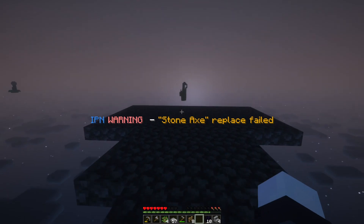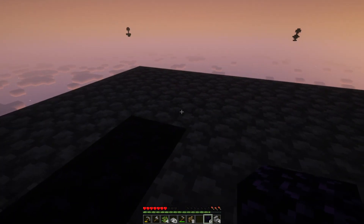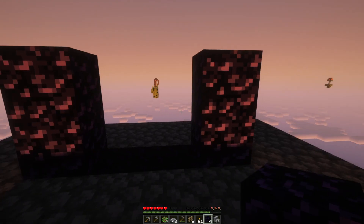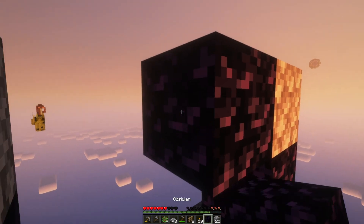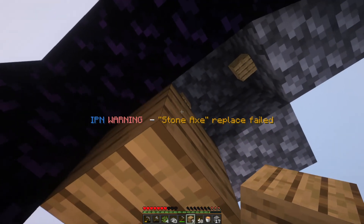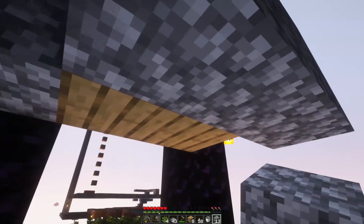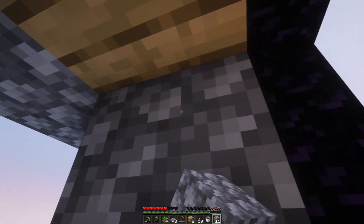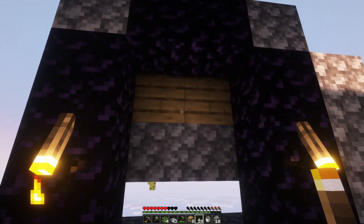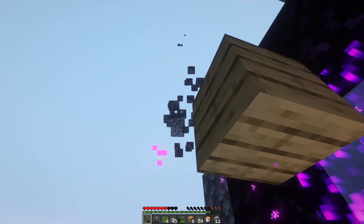I have this platform thing where the nether portal is gonna be. To light the portal I'm gonna have a bunch of wood here and a lava source beneath that. The idea is the wood will catch on fire and we want the fire to spread to the side where the portal is, so we block off these other blocks so only that side catches fire and we don't waste any wood. Don't forget to clean up the mess when you're done.